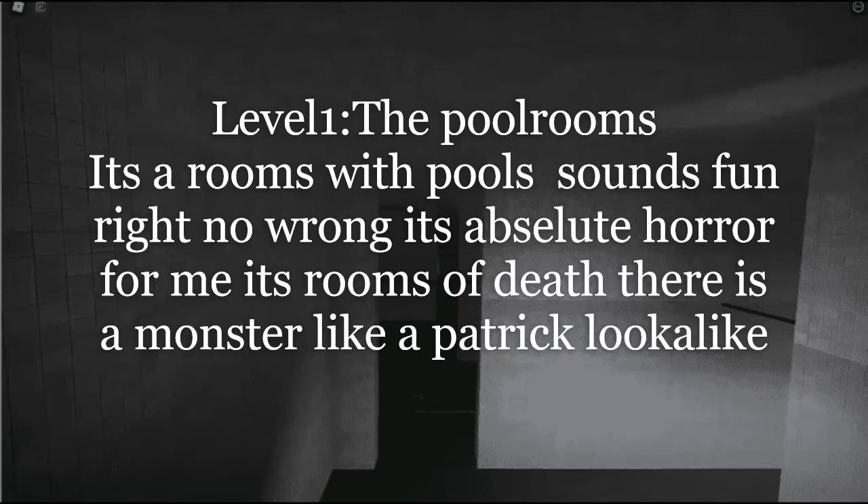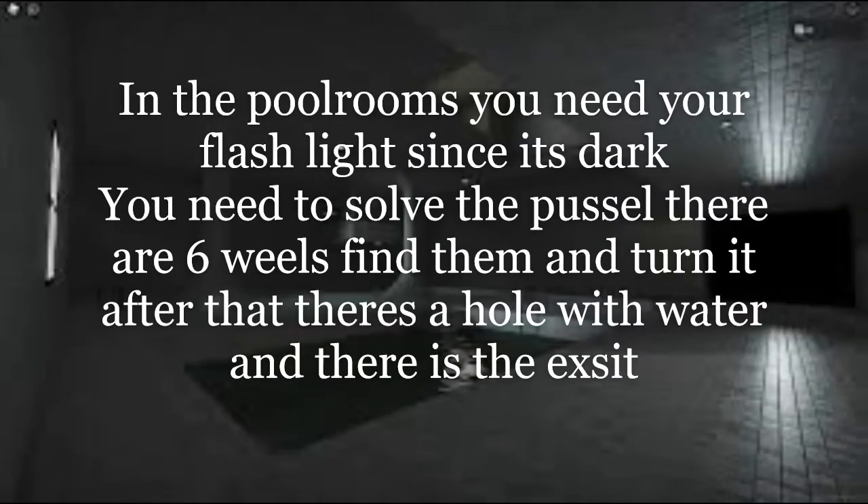Level 1: the Pool Rooms. It's rooms with pools. Sounds fun, right? No — wrong. It's absolute horror. For me it's rooms of death. There is a monster like a Patrick lookalike. In the pool rooms you need your flashlight since it's dark. You need to solve the puzzle. There are 6 wheels — find them and turn them. After that there's a hole with water, and there is the exit.